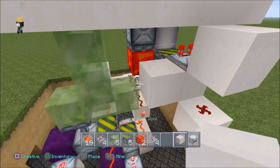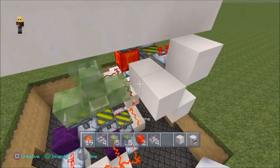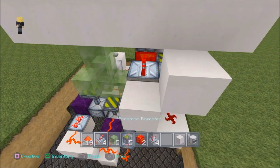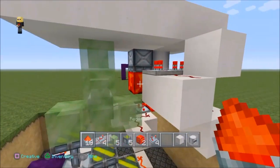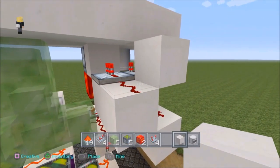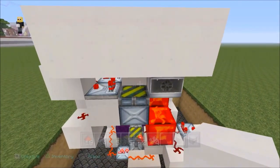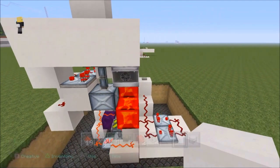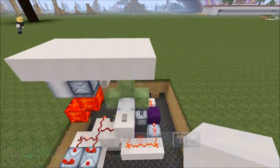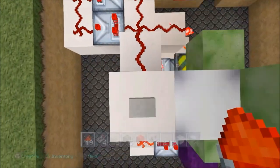Put two blocks here next to that comparator, and back up to that block there — so you've got two blocks here. We want a repeater on one tick facing in, with redstone dust behind it. This is where the furnace goes — we're going to have a block of choice right here so the power goes straight through into the next piston. Have that on one tick. Whack a block right in here and you'll see it'll start to activate. You'll see one block higher now — that's cool, just remove that. That means it worked, so this is perfect. Put a bit of redstone dust there and you'll come down here.